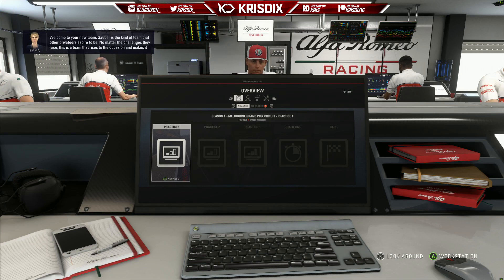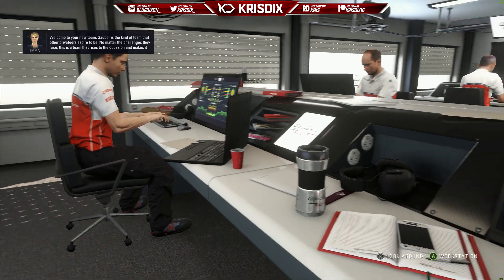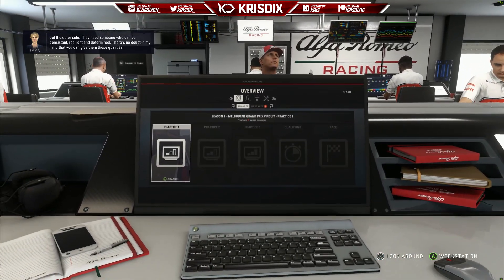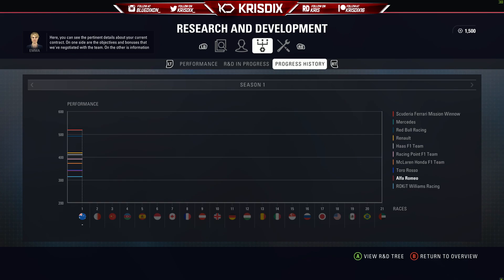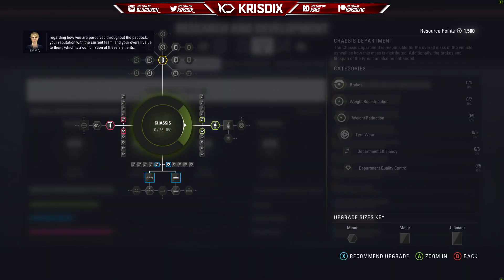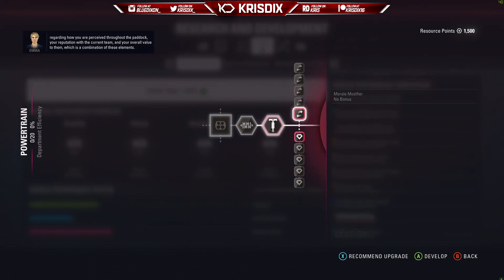Hello guys, welcome to the first episode of this 2019 season mod career mode. We're driving for Alfa Romeo — if you could tell by the thumbnail — and it's going to be awesome. Obviously we've got Kimi Raikkonen as our teammate. Fresh new season, brand new start at this team. It's going to be a difficult season. The car obviously isn't exactly where we'd like it to be, especially in terms of R&D. We're going to have a little look at how far down Alfa Romeo is.